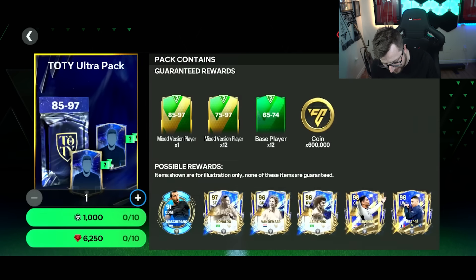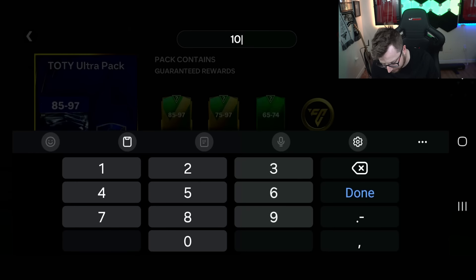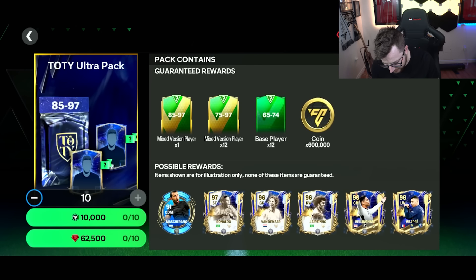We got the Ultra Pack and the Mega Pack A, so we could do 10 of these — 10 Ultra Packs. Ooh, that's a lot though, it's 62,000 gems for that. Okay, I'll do it. We'll do it. I don't think I'm going to get anything in the 10 Ultra Packs, but we'll try it.